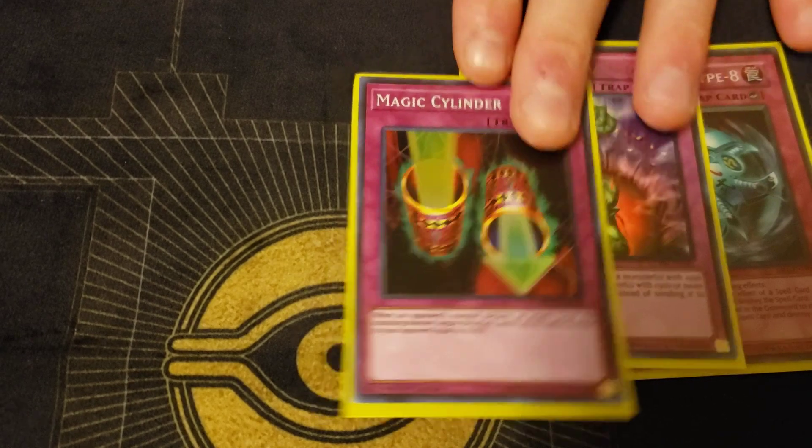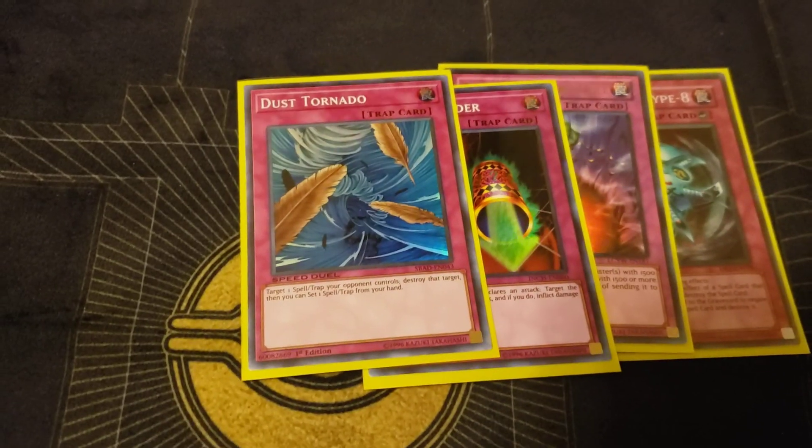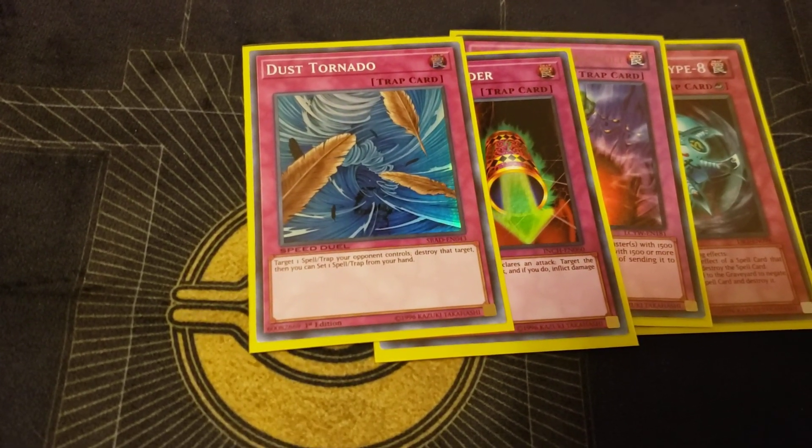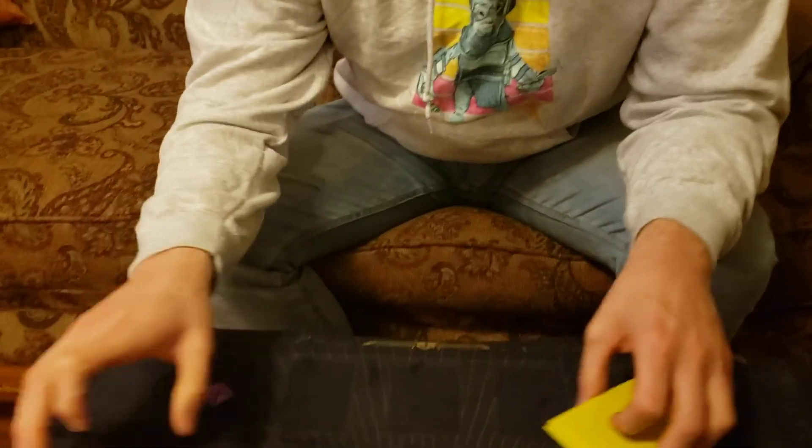One more piece of back row: Dust Tornado, good for the Beatdown mirror especially. Not much but that's what the side has going for it. As for suggestions, he'd probably add more Skill Drains — it's a really good card in this deck, maybe even side more of them. Skill Drain is good in general since opponents can't do anything. Maybe even Jinzo. Pretty much your standard Beatdown build. Thanks for sharing, Tom!